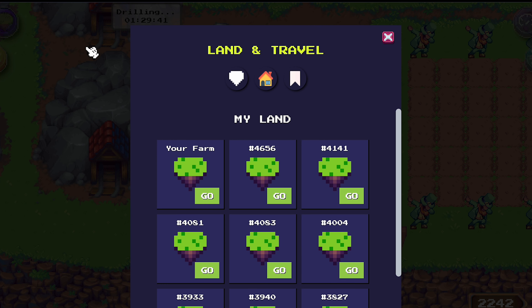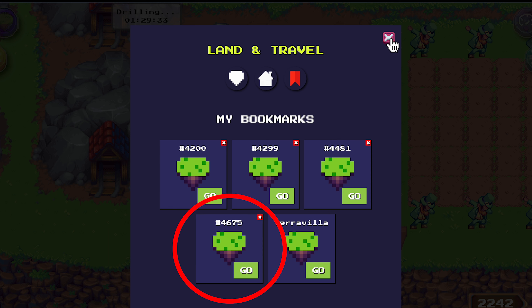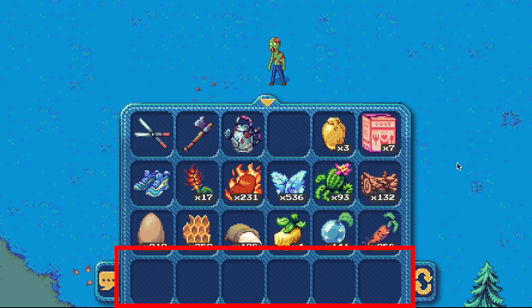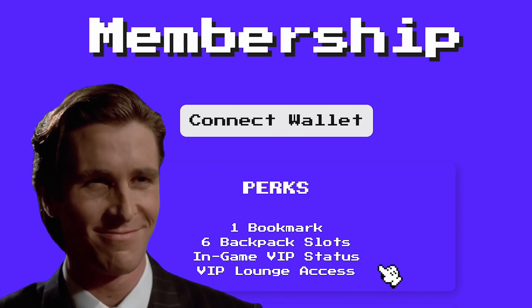You also get an extra bookmark slot on this tab right here. Normal users are only able to have three bookmarks, but when you own a land you can have four. Another cool bonus is that you can get an extra row in your inventory, which allows you to hold six extra items. All of this stacks with the bonuses you get from the Pixels VIP membership.